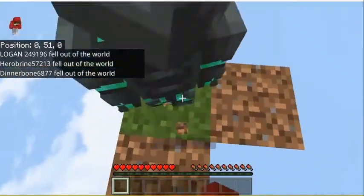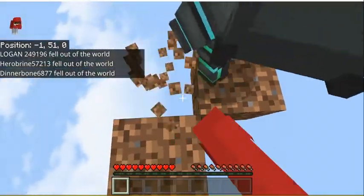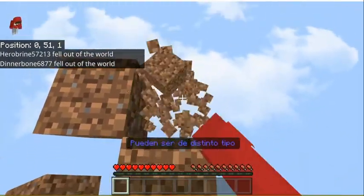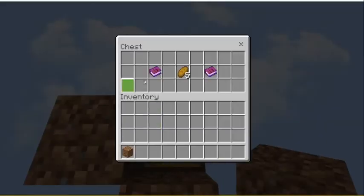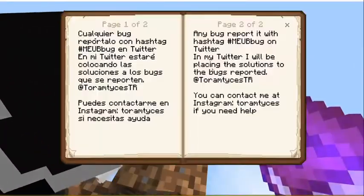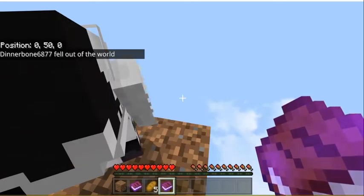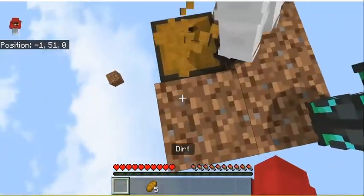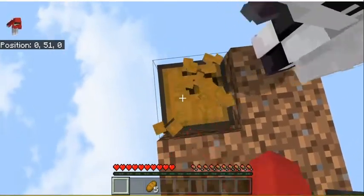We're gonna have to expand the platform so this doesn't keep happening. This is the secret block — it says 'important' and it's in Spanish. I just threw out the thing that said important.